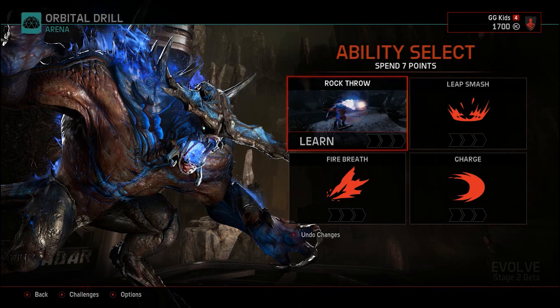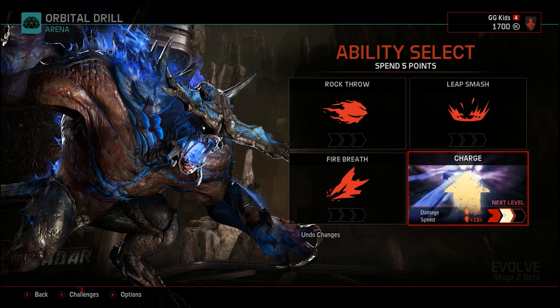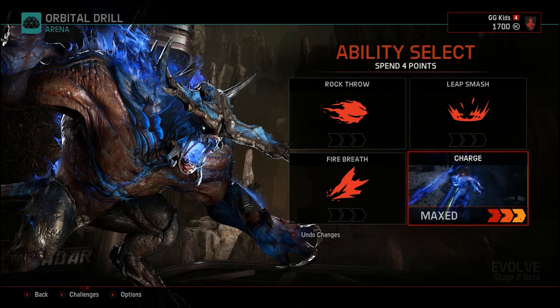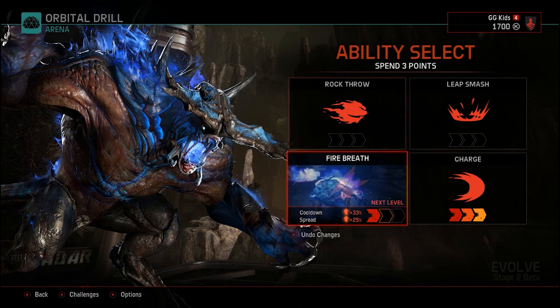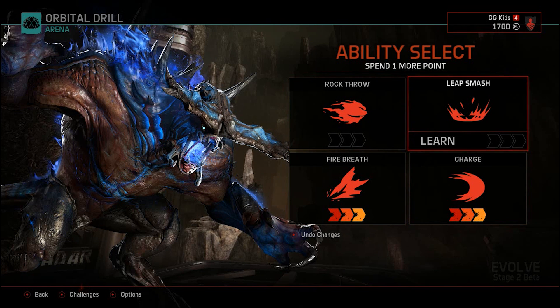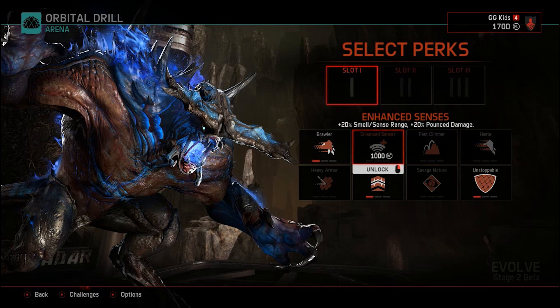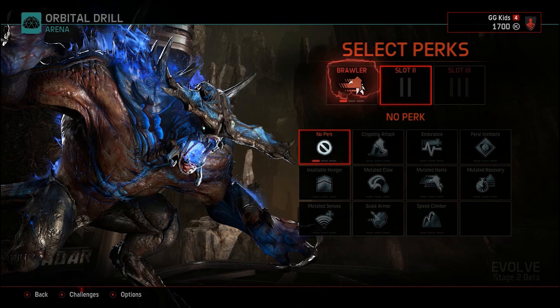These are your abilities: you can choose Charge, Leap Smash, Rock Throw, or Fire Breath - it's up to you. I prefer Charge because it's the easiest ability to use, and then Fire Breath. One more point goes to the leap for jumping to a long-distance enemy. I choose this map because I already beat it.